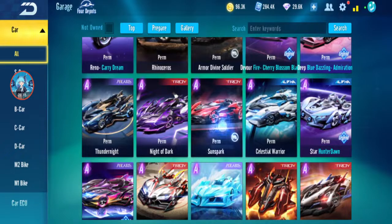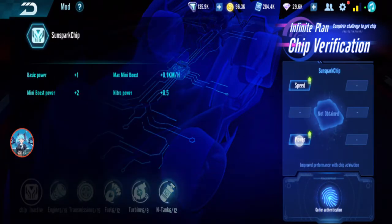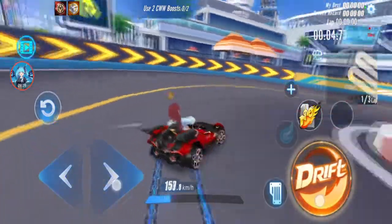Season 11: Sunspark. Infinity Chip also not much. Normal speed is 202.7.